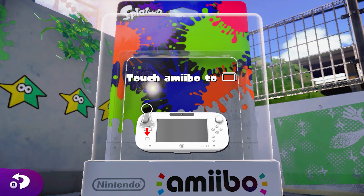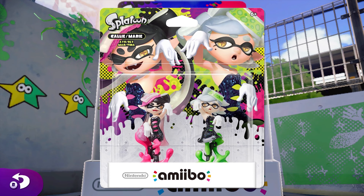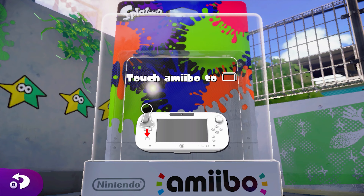Splatoon had two sets of amiibo released that are basically the same, just with some recolors. The initial set had inkling girl in orange, inkling boy in blue, and the inkling squid in green. Then later there was a green inkling girl, a purple inkling boy, and an orange inkling squid pack released. We also got amiibo of Callie and Marie.